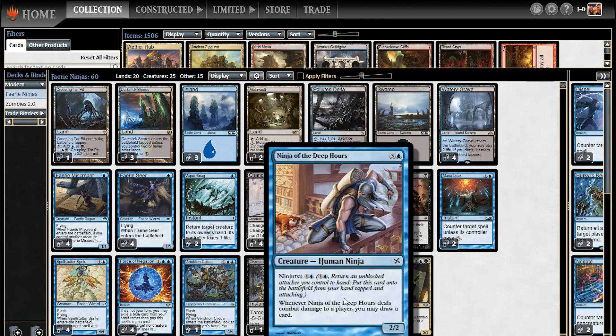It's a four-drop, but if you're familiar with ninjas at all, they have a mechanic called Ninjutsu, which basically bounces back an unblocked attacker you have and replaces it with the ninja for just two mana. So the idea is that you go turn one with an evasive creature, turn two you swing in with that, Ninjutsu it back, and all of a sudden replace it with Ninja of the Deep Hours. Then the ninja gets in for damage, you draw a card — value. So that's the basic idea.